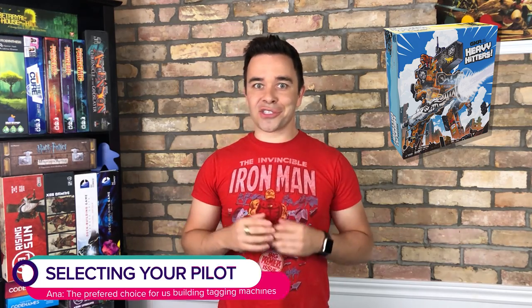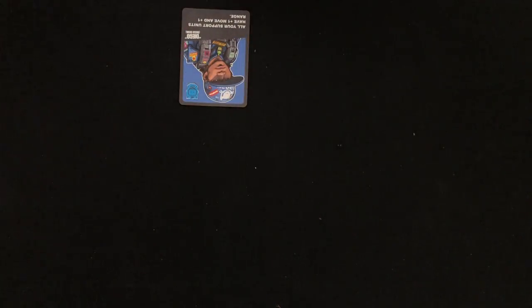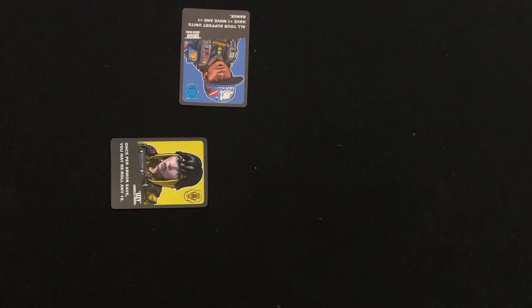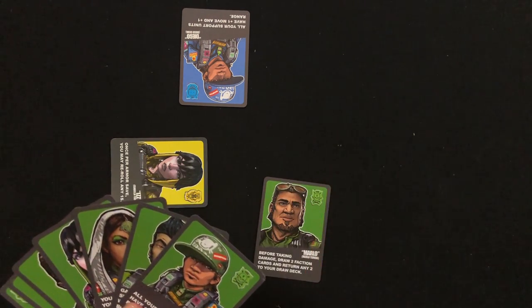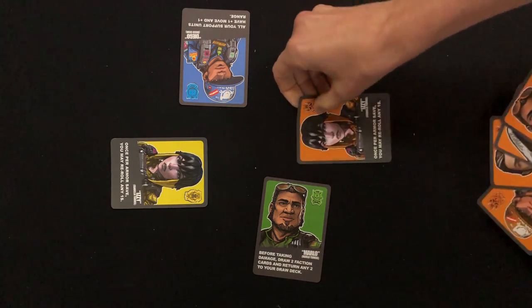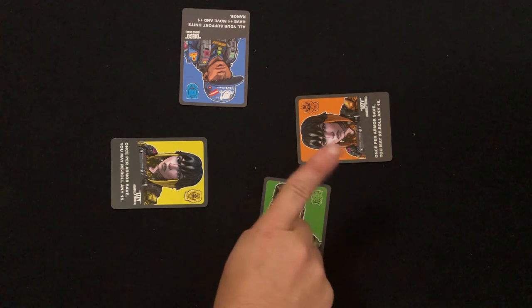Now you're going to need someone to pilot these awesome robots. Starting with the player who placed their heavy hitter last and working counterclockwise, each player selects a pilot card in their color. Every pilot has its own unique ability, so choose wisely. The pilots you don't choose can go back in the box. Once a pilot has been chosen, that same pilot cannot be chosen by any other player — so you can't have more than one Isabella Torres in play.